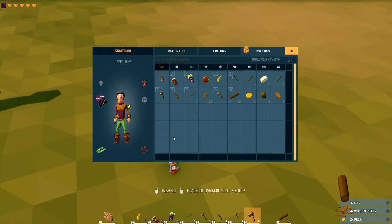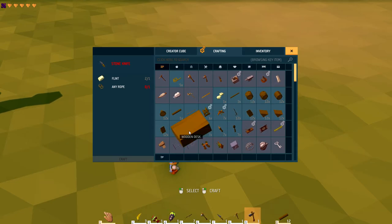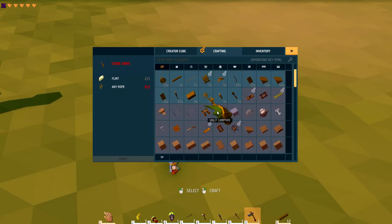After gathering all that wood, look at the crafting menu — all these wooden material recipes are now unlocked. The bonfire and all this extra stuff wasn't there earlier, but now it's all unlocked just from collecting those materials.